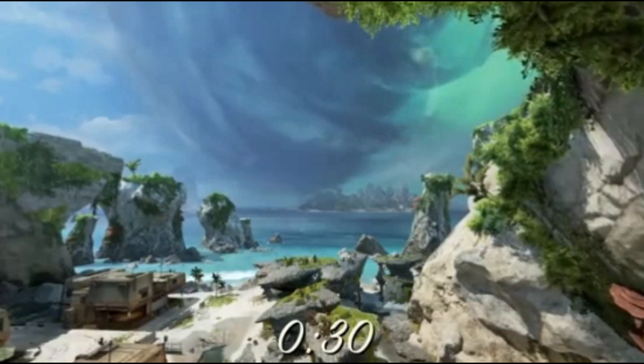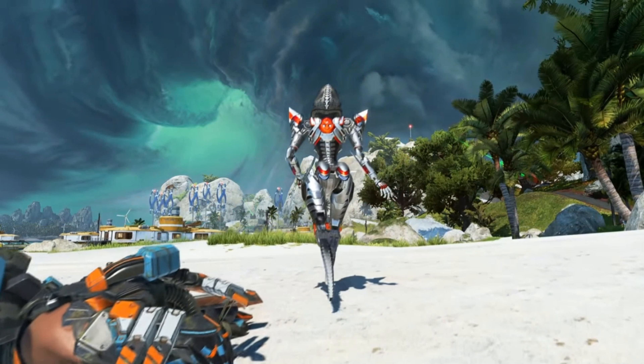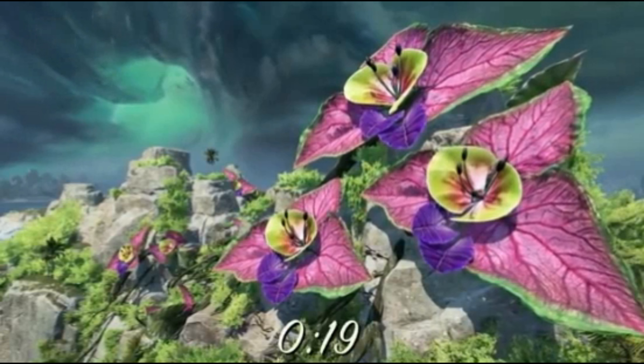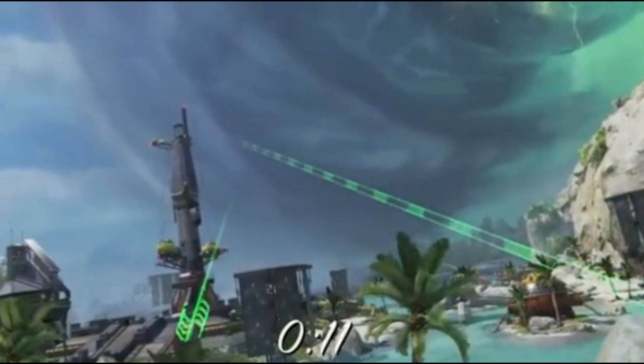Now the final thing I wanted to show you guys from today's trailer is the final scene in the trailer showing Ash. Now this in fact is one of Ash's Legendary skins, and according to Shrugtal, this is going to be the Ash Launch Bundle skin, sold in the Apex store at the start of Season 11. So unfortunately you will not be able to craft this skin. Now even though this is from behind, the skin looks absolutely sick, and I'm definitely thinking about buying this skin at the start of Season 11.